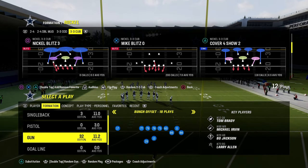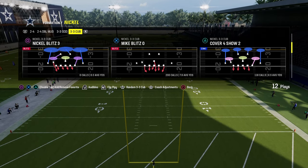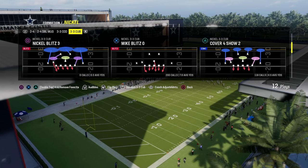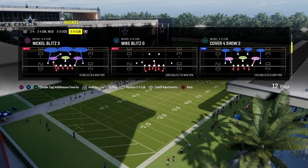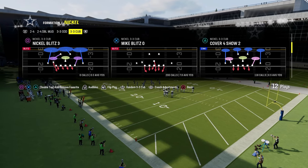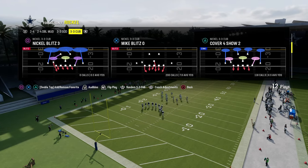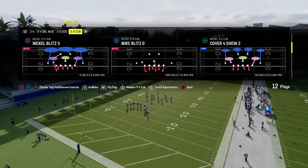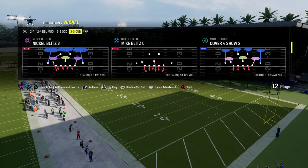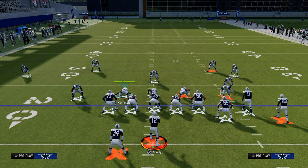We're coming out on Mic Blitz Zero every single time and making the majority of our adjustments from this look. In this beginner section I want to explain how the blitz works from this formation and how it works best. We're trying to use the blitz for a specific purpose. When you're playing defense, you always want your plays to look the same. Ideally, you want to call your blitzes purposefully — not just blitzing to blitz, but because it's going to solve a problem or create one for the offense.